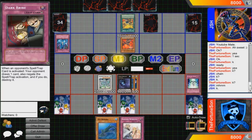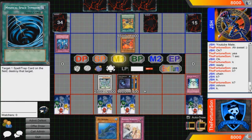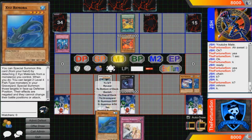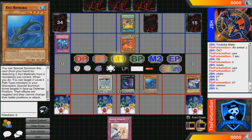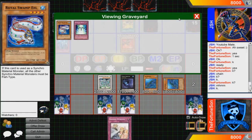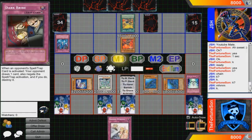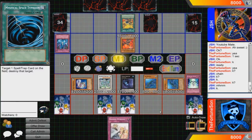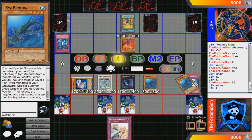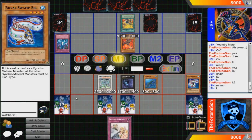We also have 1 MST and 2 Pots of Duality. For the traps, we have a very basic but very defensive lineup: 2 Bottomless Trap Holes, 3 Dark Bribes, 1 Solemn Judgment, 2 Solemn Warnings, and 3 Starlight Roads. The reason we run a very defensive trap lineup is because this deck isn't always the most consistent — it's the most consistent of its type, but still — and the traps really do help this deck out to make it much more consistent than it would be without them.